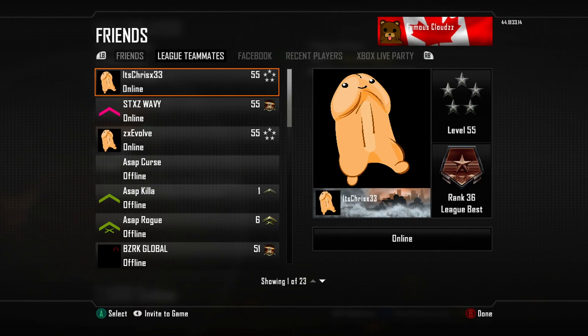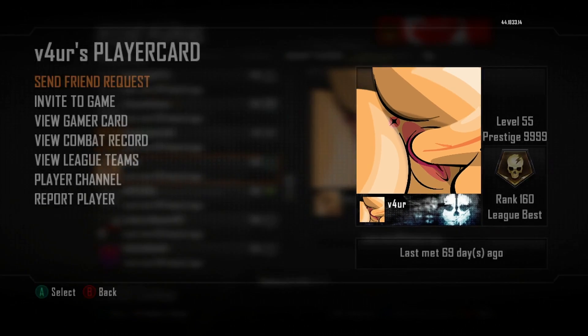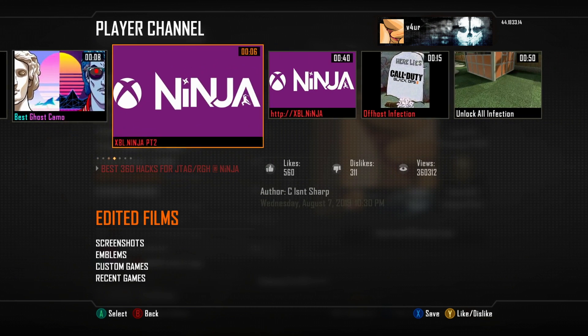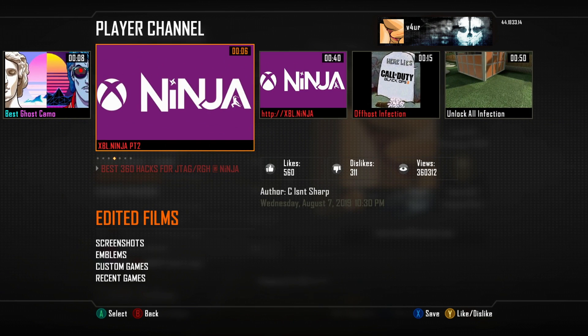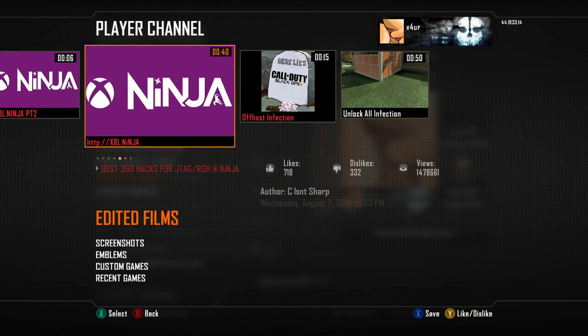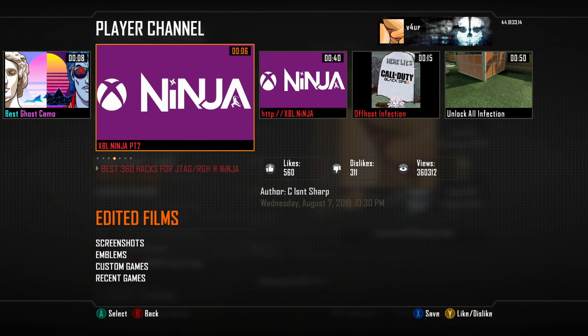You can also go to your recent players and keep going down until you see someone that doesn't have a prestige emblem. Go to Edit Films — another one you look for is 'Ninja.' This dude has a Part One and Part Two. It's either the Ninja or the Jiggy that pretty much give you the mod menus you want. That's pretty much how you look for the mod menus — somebody has to have it saved in their edit films, because they can save it.